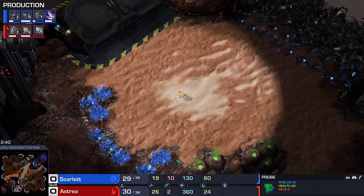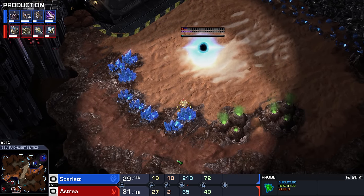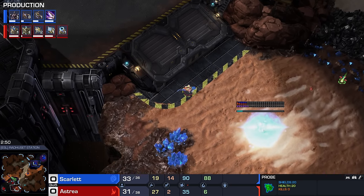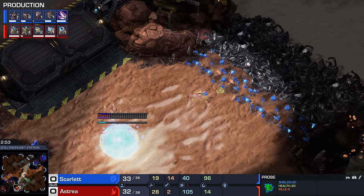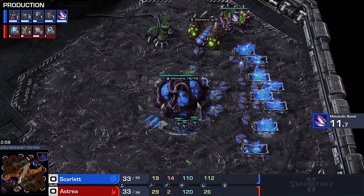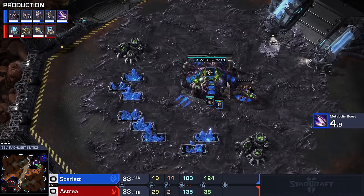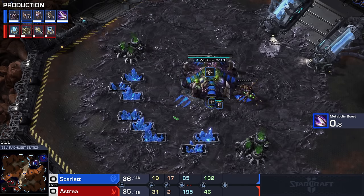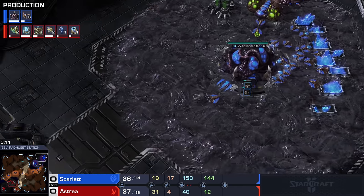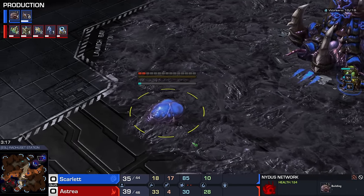Scarlet is thinking there's no way Astraea is not going to take that third Nexus super quickly, so she's going to try and abuse this knowledge right from the start. Lots of lings are coming — in my mind this can really only be a Nydus Network opener from Scarlet. She is cutting tons of workers, so we have a natural expansion but no drones over there at all. We're already sending a drone for it, and I guess we're just going to load Queens and Zerglings towards the other side of the map. The Nydus Network is coming up.